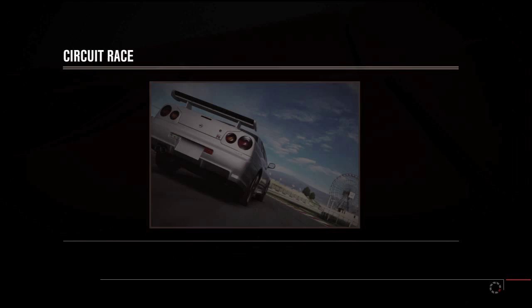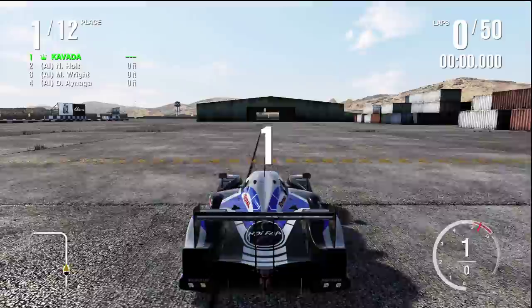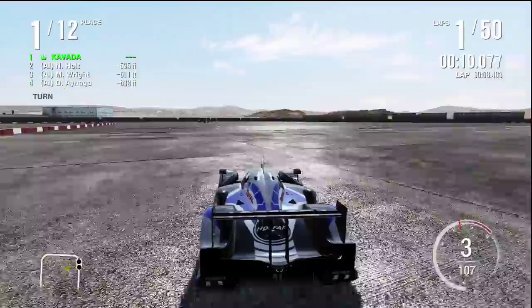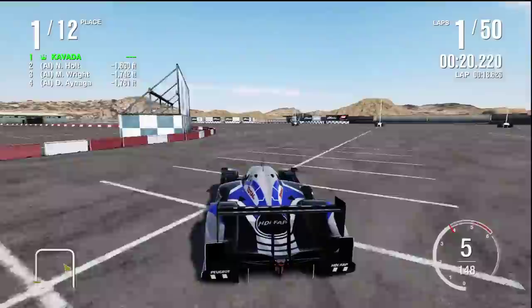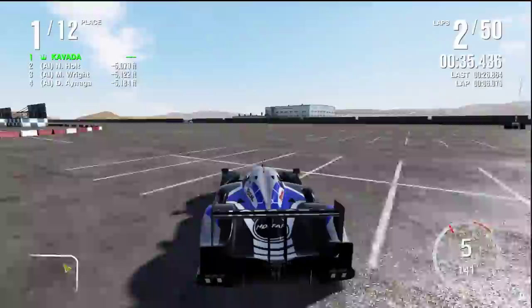I'll do one lap to show you guys. Each lap you average between about 20 and 25 seconds. You're gonna want to stay to the left — the other AI players will go around the track, which is why it's funny. Get into fifth gear and find your line going around. I'm going a bit slow right now because my tires aren't warmed up. This is the first lap — just keep watching, and once I get to lap 50 I'll show you guys the hundred thousand credits.